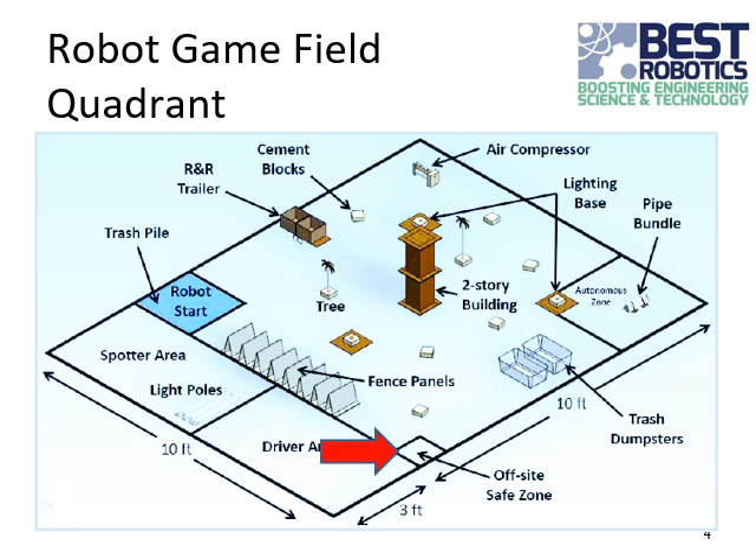This indicates the one foot by one foot off-site safe zone. Even though it's in the game field, it's considered off-site, and that is one of the locations where you can store the air compressor to secure it. There are eight fence panels in the game field that you can use to build either a linear security fence or a closed polygon security fence. For example, you can use them to build a fence around the air compressor in its original location and score points that way.